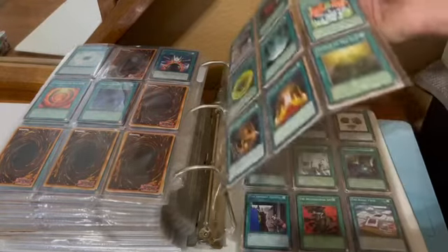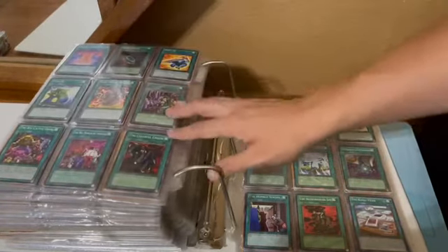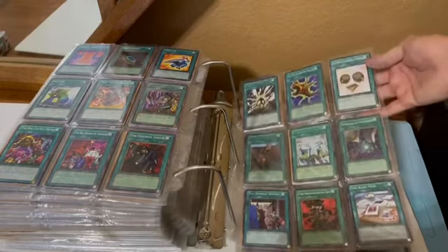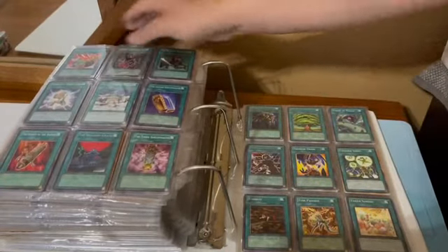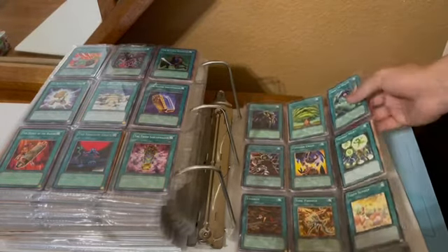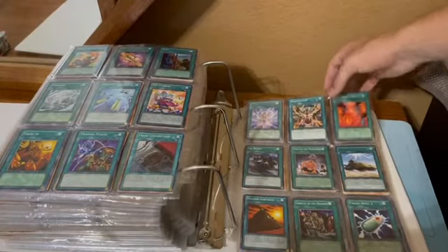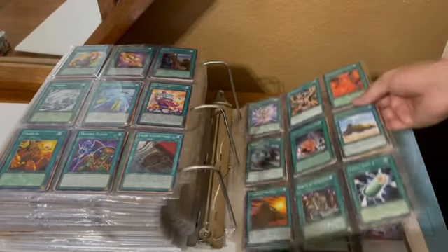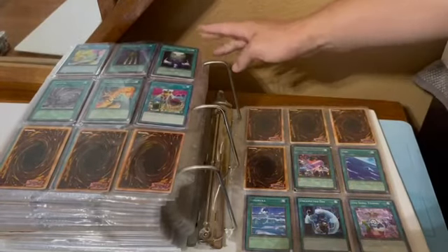We're onto the T's now. Telekinetic Charging Cell, Temple of the Sun, Terraforming — always a classic. The A-Forces. The Flute of Summoning Kuriboh — that's probably getting a lot better with the new Kuriboh support. Third Sarcophagus, Thousand Energy, Toll, Trade-In, Tribute to the Doomed. Twin Swords of Flashing Light - Tryce.